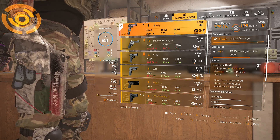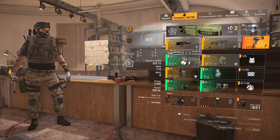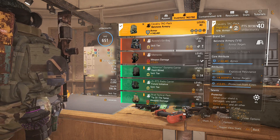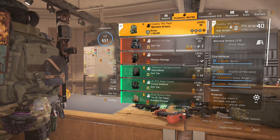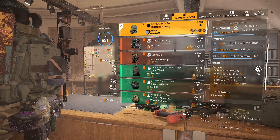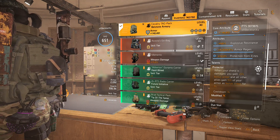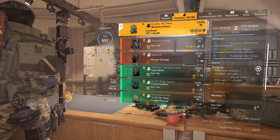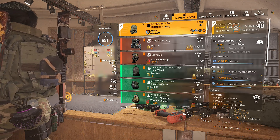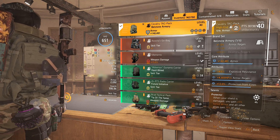For the backpack we're running the Bell Stone Armory for that +1% armor regen. We're trying to get armor regen up to around 5–6% to maintain the shield on the battlefield. Ideally you want HazPro and armor regen stats maxed. The talent we're using is Protector: whenever your shield is damaged, you gain +5 bonus armor and all allies gain 15% of your armor as bonus armor for 3 seconds. Since you're always taking damage, your allies will always have that bonus armor.